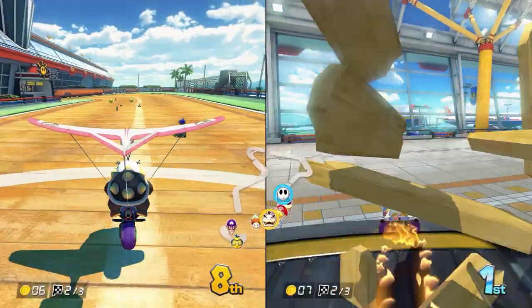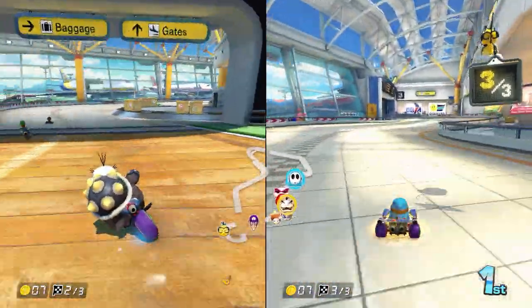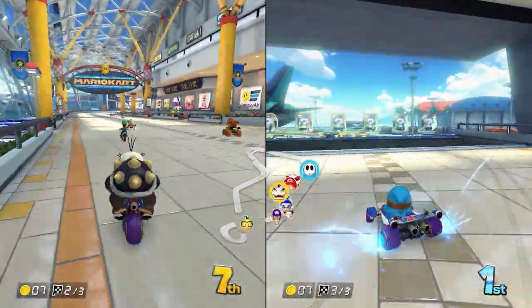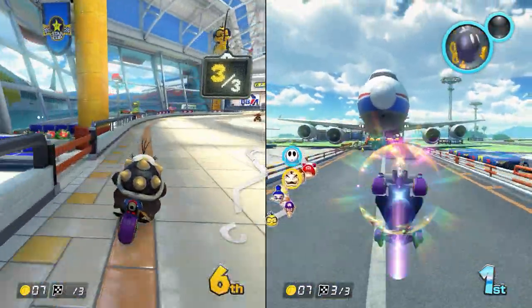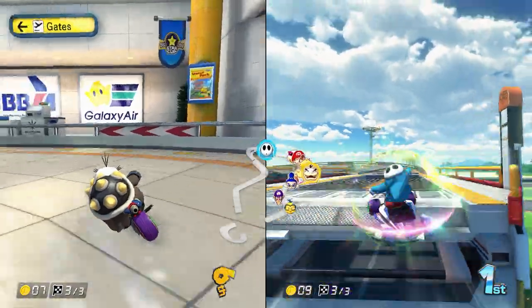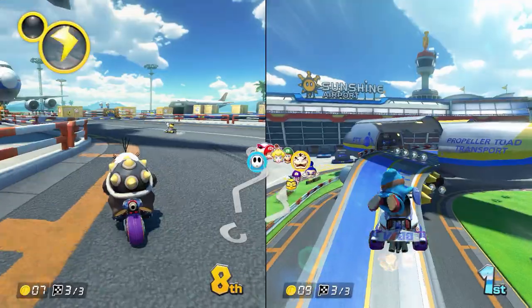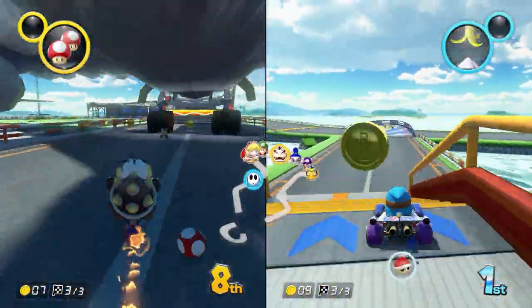Shy Guy got zapped too. Morton's going to catch up to Daisy and Luigi — he just passed Daisy, bumped Luigi but ran into the wall. He bumped Luigi again. Here we go, third lap — that's the last lap of the race. Morton's having a hard time handling; he keeps running into the walls and that's going to slow him down.